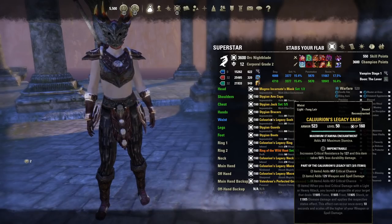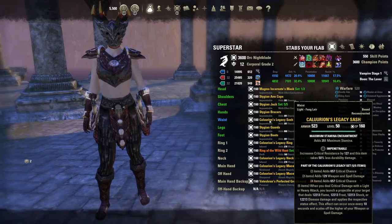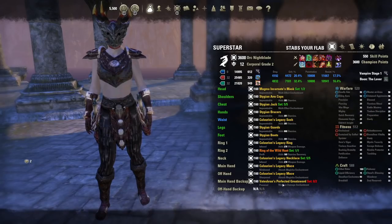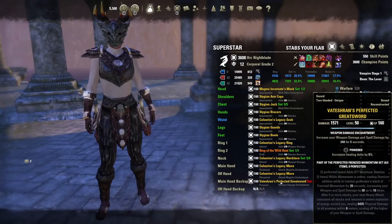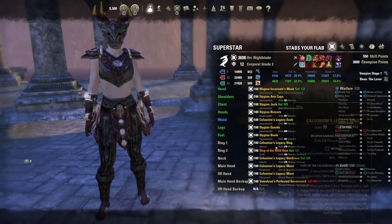We're utilizing a front bar set — in this case Cavalry's Legacy, though you can run any proc set or raw damage option like New Moon. Then we're using a one-piece mythic item, the Ring of the Wild Hunt, and on our back bar a two-piece Vatron 2H arena weapon as a proc set. This gives us a proc set from Vatron 2H used in conjunction with Rally, stacking when we use a stamina ability, alongside our Cavalry's set and mythic item.